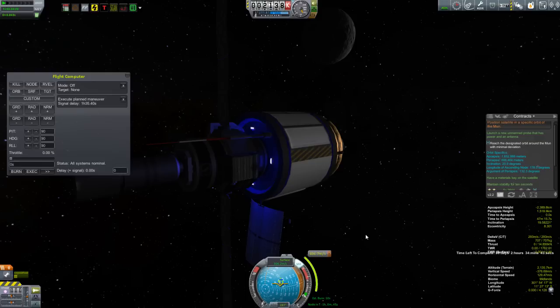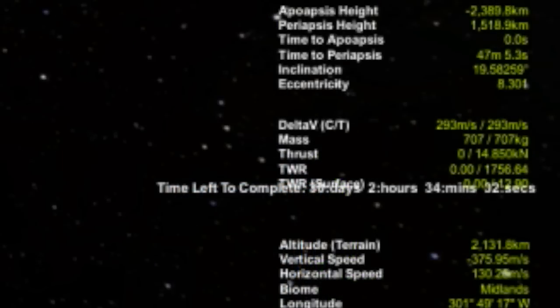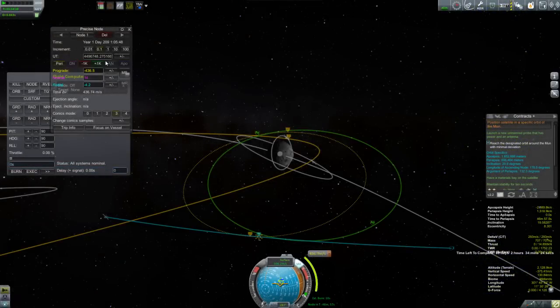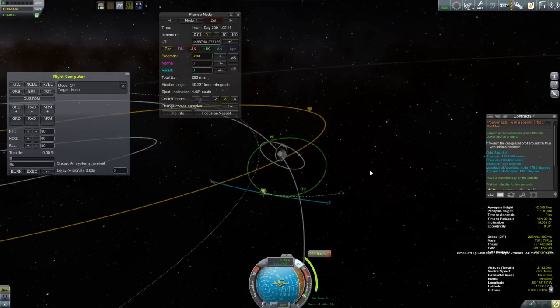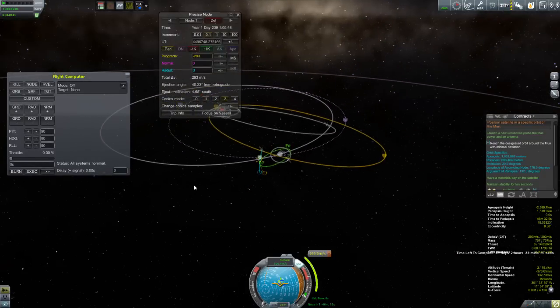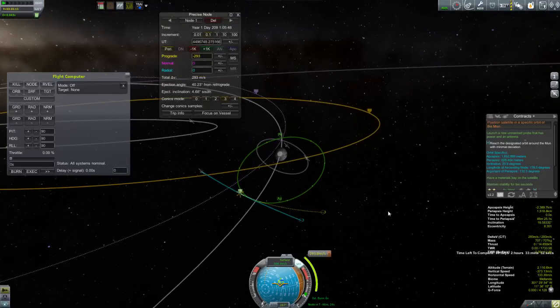Have you spotted the mistake yet? The mistake is that my capture burn is 436.7 meters per second, but this thing only has 293 meters per second of delta-V left. I thought 293 should be plenty — I've done captures around the moon with only that. But playing around with it, I can't even get close to a capture with 293 meters per second. This puzzled me for a bit, and then I realized: the further out you are from the body, the more expensive your capture is going to be. Quite a lot of people probably knew this, but clearly at this time I didn't, or I would have planned for it.